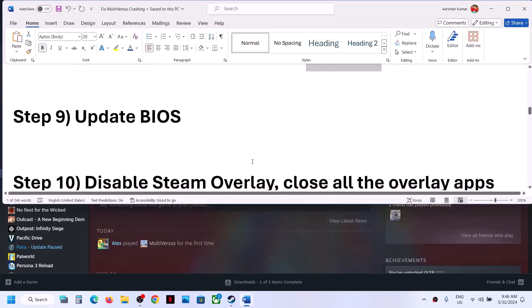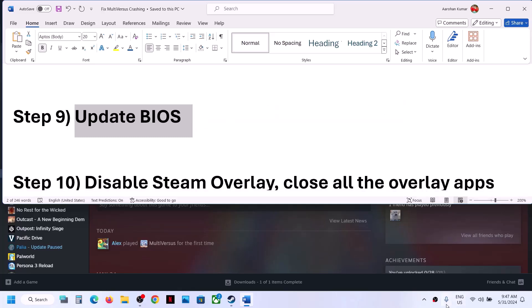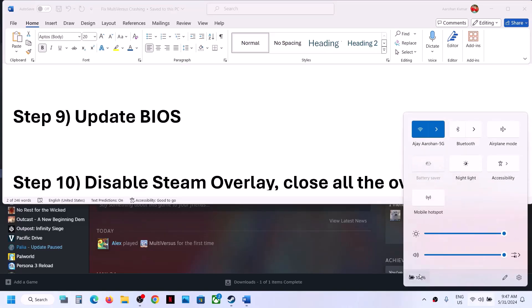The next step is to update BIOS to the latest version. Go to your system manufacturer's website, select your model number, find the latest BIOS update and install it. During the BIOS update your system will restart — do not unplug the power cable. After the update, log into the computer and launch the game. For laptops, make sure the battery is above 10% and the AC adapter is connected.